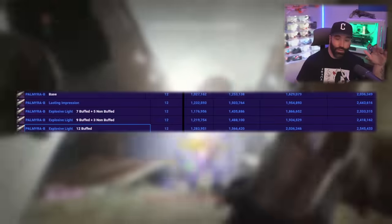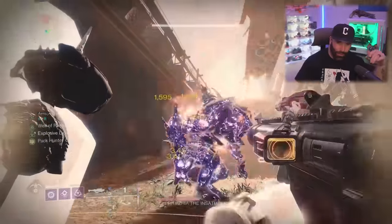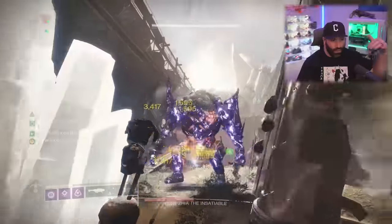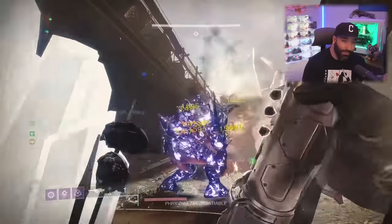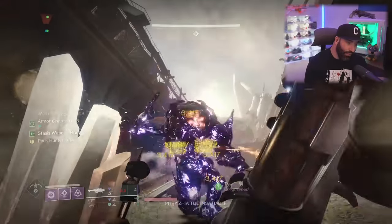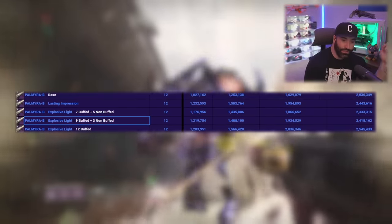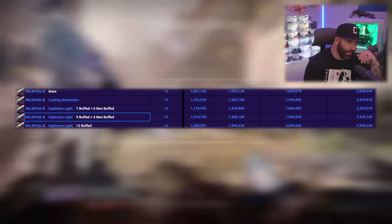With Palmyra using Enhanced Explosive Light and Impulse Casing, you're just ripping all 12 shots — it's easy to do good damage by just shooting rockets over and over. Even if you don't get all 12 buffed — say nine buffed and three not — you're still doing 2.4 million, which is pretty insane.